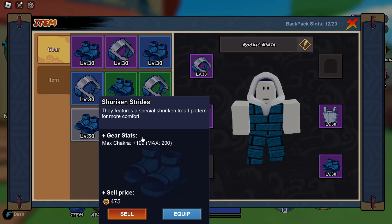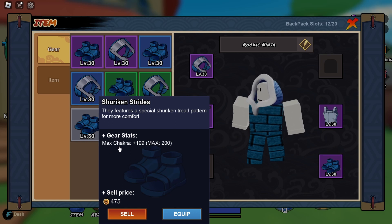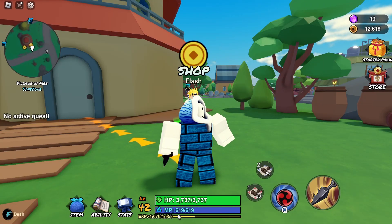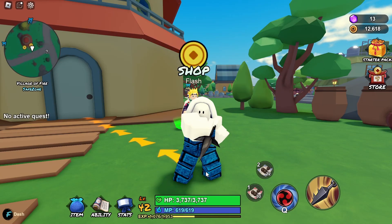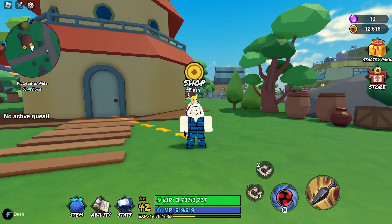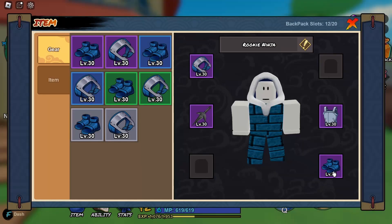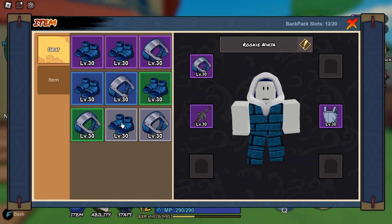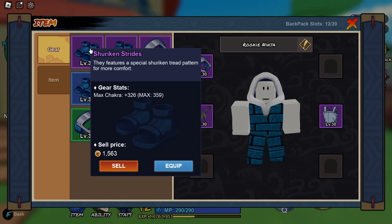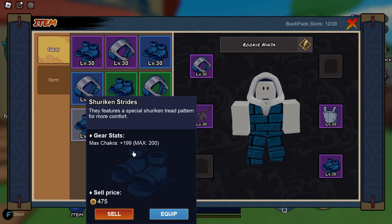Now let's go ahead and look at it. You can see this one increases max chakra, which is very good depending on what type of jutsu you are using. If you see here I have 600 max MP, or generally chakra — let me equip it. As you can see, it was 290, but thanks to this I'm able to have a lot more MP than before. That's what it generally does.